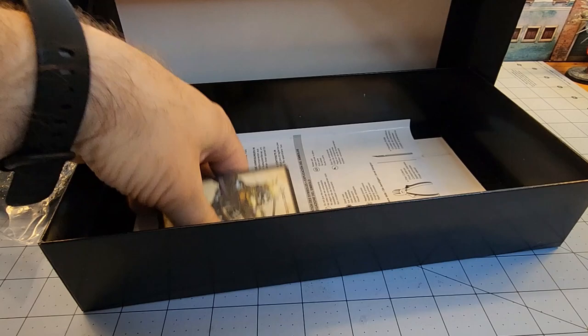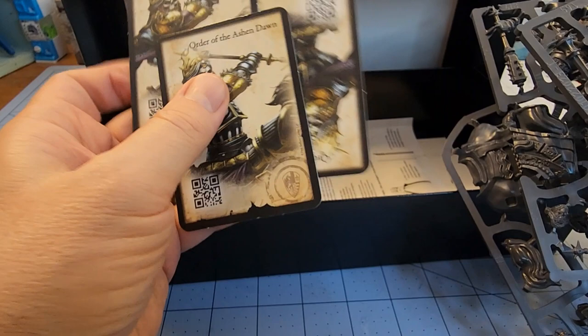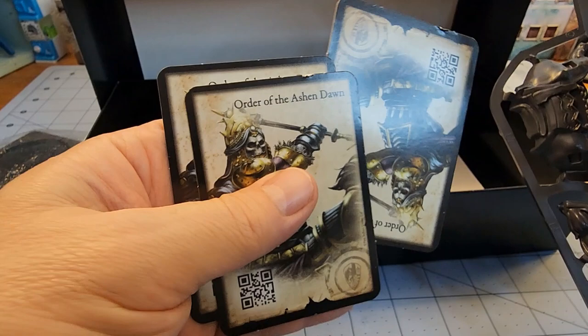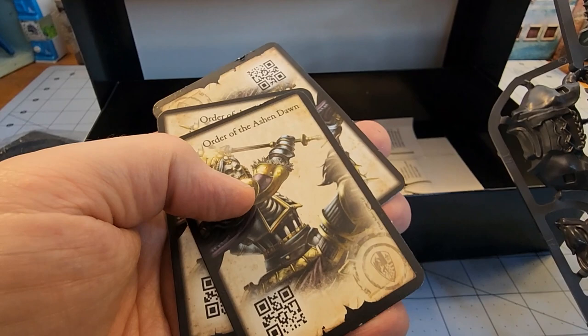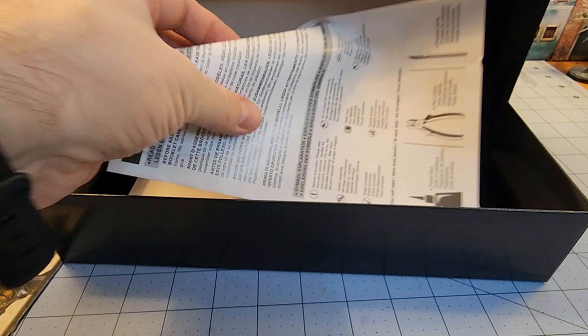Three command cards. That's interesting. The reason you have three command cards — because that's not normal. Usually you have one unit and you get one card. The reason you have three cards here is because it says there are three command cards to allow for each of the order to act as characters in First Blood, the skirmish small-scale mode of Conquest.